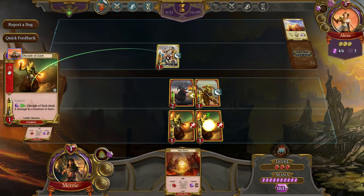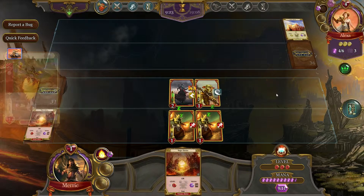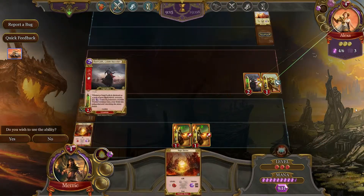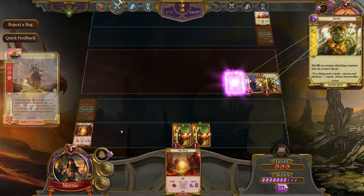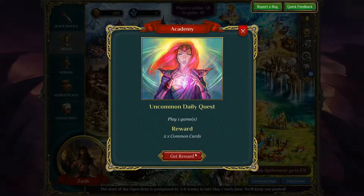We're going to kill that, do that, and hit you with everything else we have — everybody hit. Bonk, bonk. I don't know what happened — I think I won. I won. I didn't get a victory screen and couldn't see what happened, but there we go. Get reward.